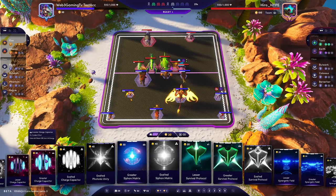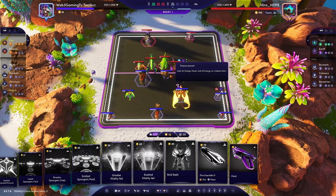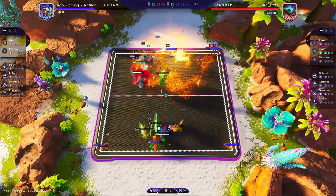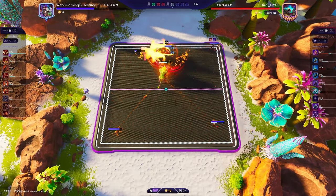Usually I would go the 30 Energy here, but this option is just a lot better. Usually when demonstrating these builds I wouldn't use Legendaries to show you a standard build, but I do verse this team later in this video against a different player and I won't use any Legendary Augments in that game.